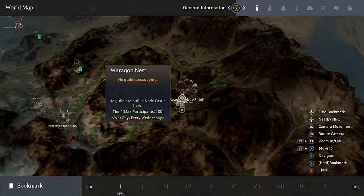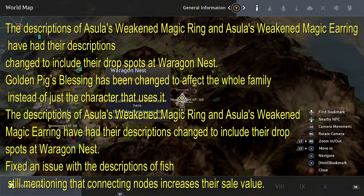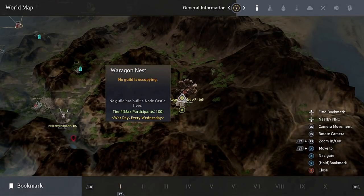We also have some item changes. The descriptions of Asula's Weakened Magic Ring and Earring have been changed to include their drop spots at Waragon's Nest. Golden Pig's Blessing has also been changed to affect the whole family instead of just the character that uses it. They also fixed an issue with fish descriptions still mentioning that connecting nodes increases their sell value — so I'm assuming that's not the case anymore.